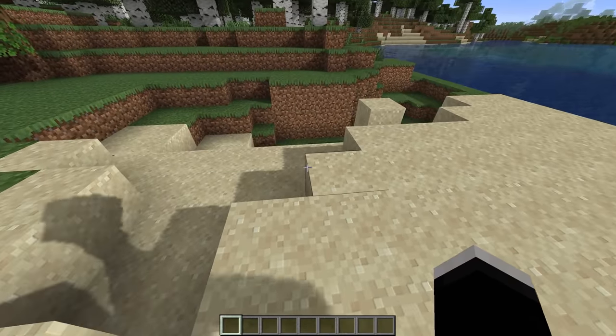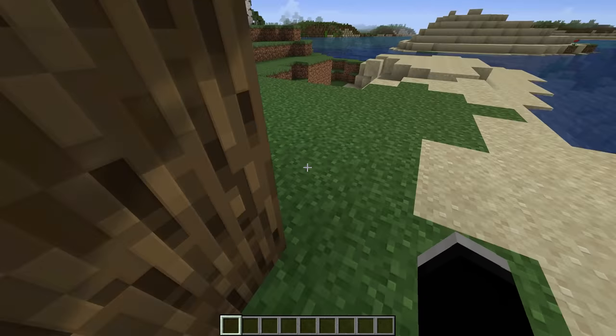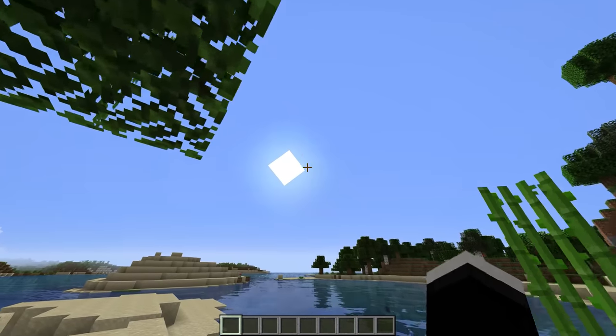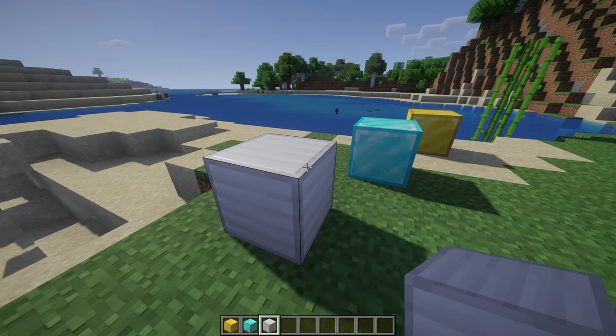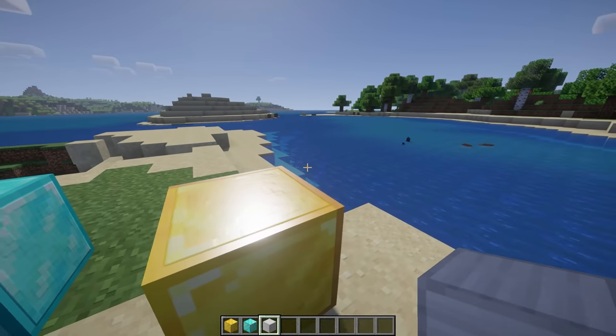Go ahead and load the Vanilla PBR Resource Pack. This keeps the vanilla textures in the game, however it allows them to have kind of a 3D effect. I personally really like how this looks — it just makes the textures feel a bit more tangible. And if you'd like to take this a step further, you can go ahead and try the Vanilla Plus Shader. This one has pretty similar visuals to the Sildur's Enhanced Default shader, although it is a bit nicer looking. Just make sure in this shader's settings you enable Lab PBR Support.